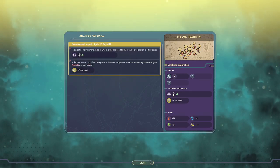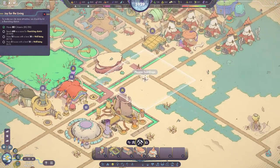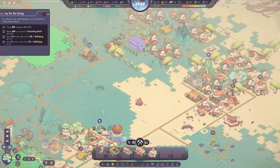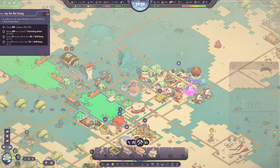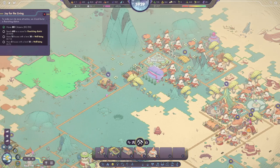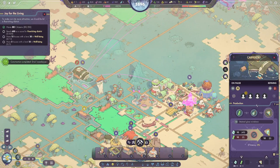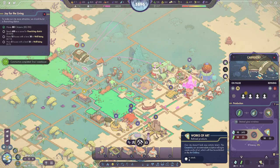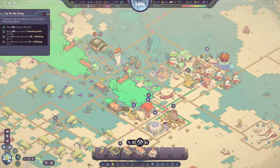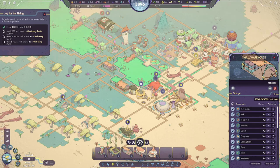We've learned about the plasma teardrops — it is a bad plant, but there's not a whole lot we can do about it. There are tools on the ground — you fools. We are building the small warehouse. Thank God. These guys have run out of things to do — take the stuff out of the building, for the love of God. Although I can't, because I forgot our warehouse is at capacity.